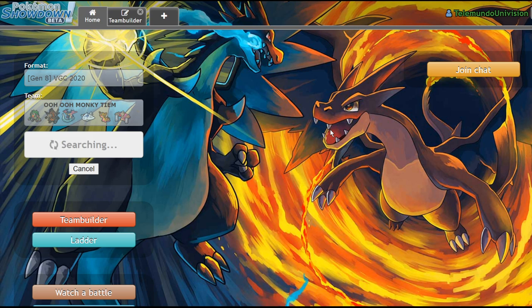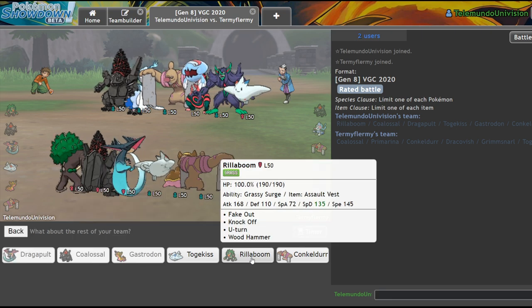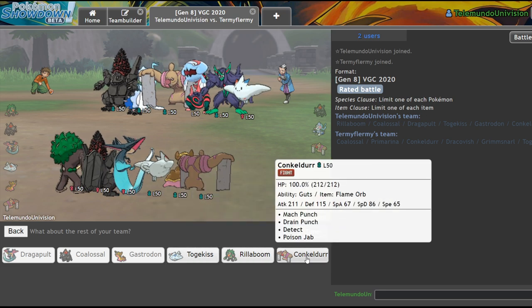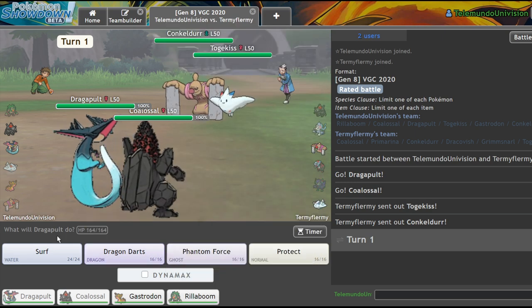This is a game where Rillaboom really does a lot of work. Rillaboom is able to deal with Primarina as well as Dracovish in a way. Fake Out is going to be super nice. What I could do is lead off Dragapult Colossal, bring Gastrodon in the back for those water moves. Do I want to bring Rillaboom? I mean, I haven't used him yet and I really want to. But yeah, we'll bring Rillaboom. Okay, never mind — I really regret bringing Rillaboom. That was a bad choice. I think I just lose.